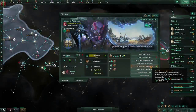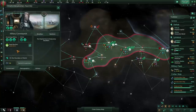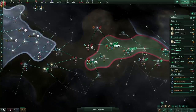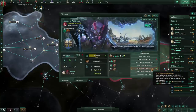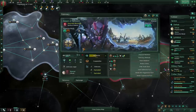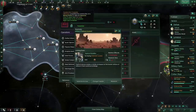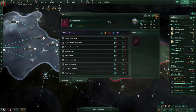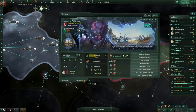Now I can see what a research agreement would do since I have the required intel. Their technology is at 53, mine's at 36 — definitely lower than theirs, and my income is probably lower too. I can see I would gain 3, 5, and 2 base technology — a nice 10-point bonus — and they would gain just 4. So I'm actually going to engage in a research agreement with them. That will also bring up my intel cap on them, letting me see more of their information.